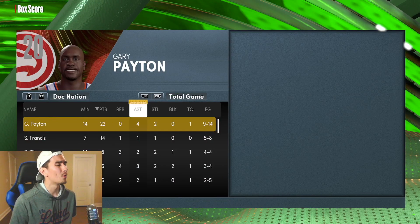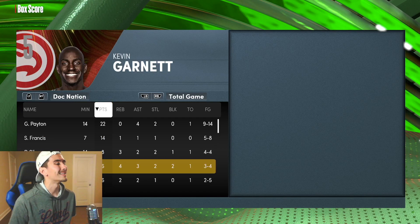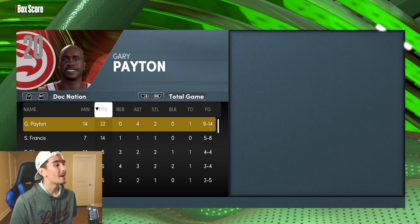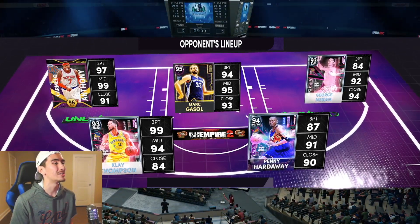Gary Payton dropped 22 points and four assists on great shooting. Steve Francis dropped 14 off the bench. Paul Silas had eight, Garnett had six. This was the epitome of a team effort. Yeah, that game was kind of close but I never felt uncomfortable — pretty easy win in game number one. Let's bring the exact same energy in game two.